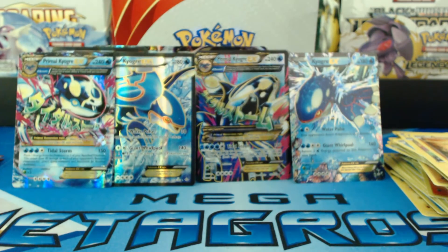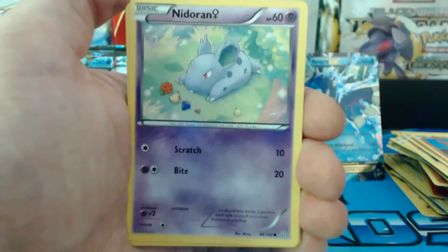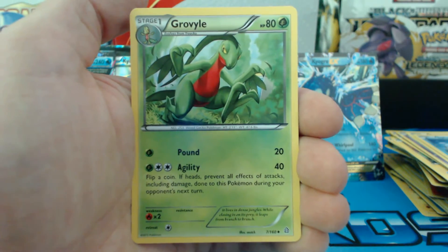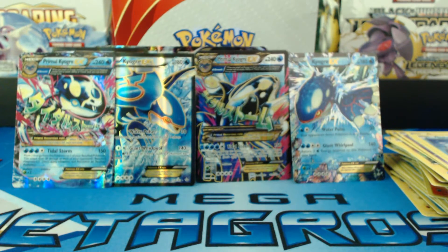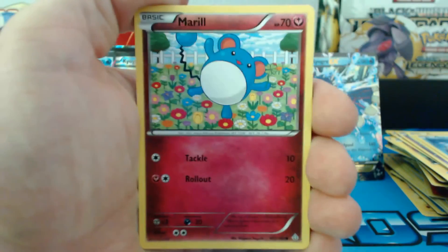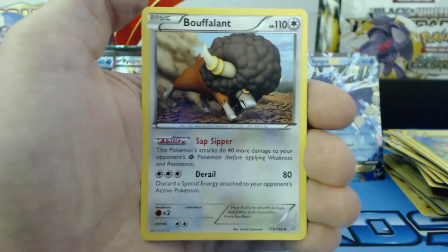Hippopotas, Slugma, Nidoran, Trapinch, Spheal, Masquerain. Gardevoir Spirit Link — we haven't seen a Gardevoir rare. Yeah, I'm surprised I haven't gotten like a Gardevoir EX or something. Grovyle, Combusken — reverse holographic uncommon. And a Whiscash rare card. Some epic pulls right here, I'm telling you. Merill, Surskit, Zigzagoon, Trico, Shroomish, Energy Retrieval, Bouffalant, Sealeo, Grovyle — reverse holographic uncommon. And a Swampert rare.